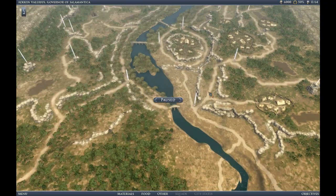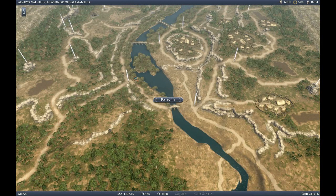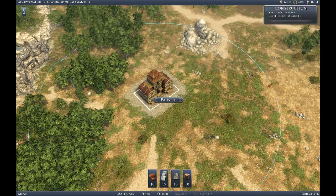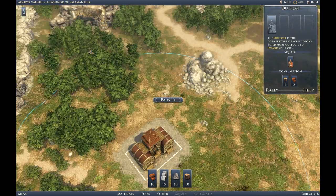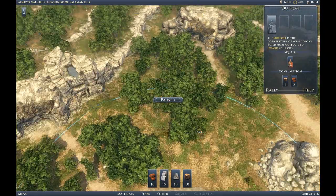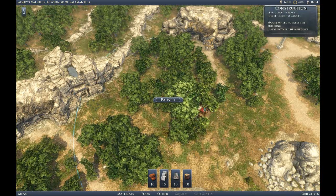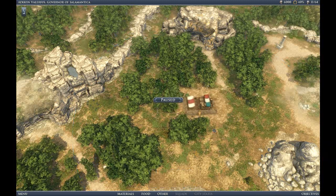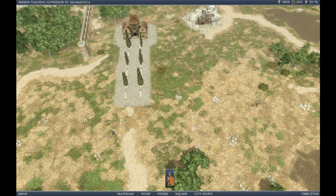We're going to fast forward to the very last village we looked at and take a second look, because we noticed we can get clothing and olive oil there. The strategy is going to be to build a library and staff it with a patrician. The bonus objective is to finish the mission with only nine houses, and we're going to fast start our build with a slave camp build.